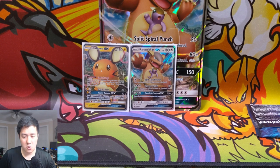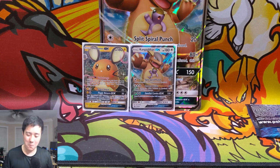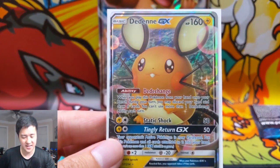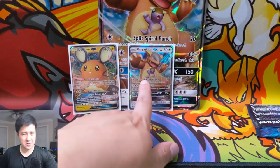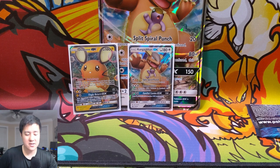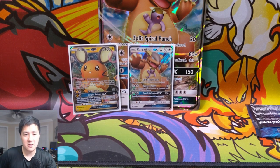Kangaskhan GX box — good pack selection. We opened a bit of a dud box, but it's okay. In our extra packs we did get a Dedenne GX, and just an okay Kangaskhan GX. Hope you enjoyed the opening — as always guys, like, comment, subscribe down below to support the channel. I'm Moana Turtle and I'll catch you guys next time. Peace.